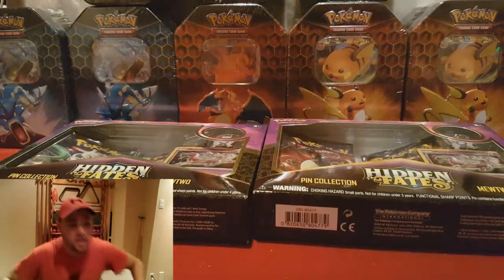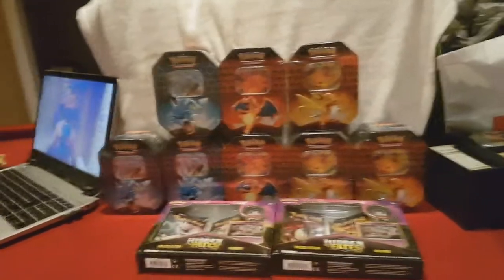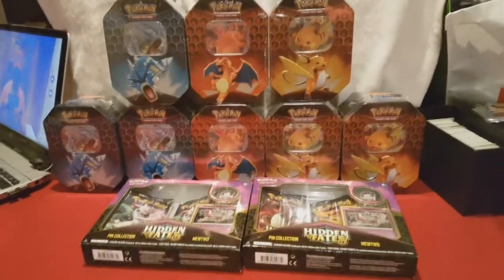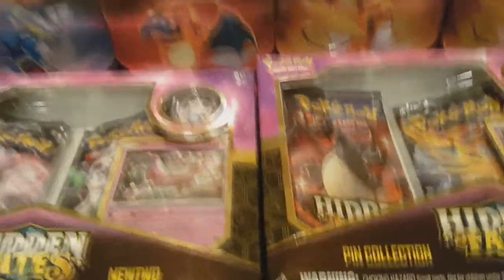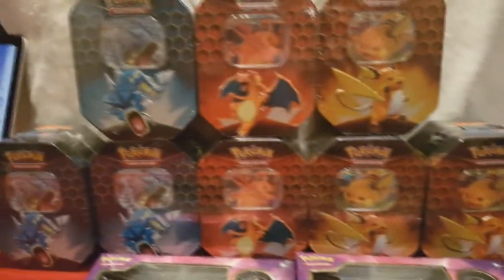Alright, we're here. So what we ended up getting — all of this beautiful stuff. Now you can see my little setup, I got my camera and all that. Here it is: we got our two Hidden Fates pin boxes, both Mewtwo unfortunately, but that's okay. We got our three Raichu, our two Charizard, and our three Gyarados.